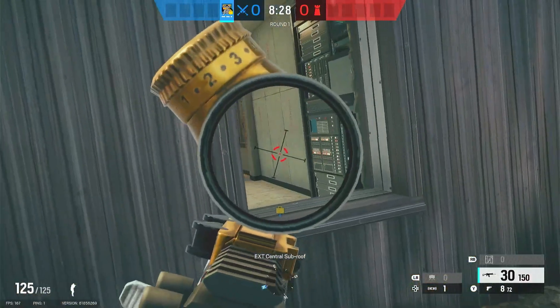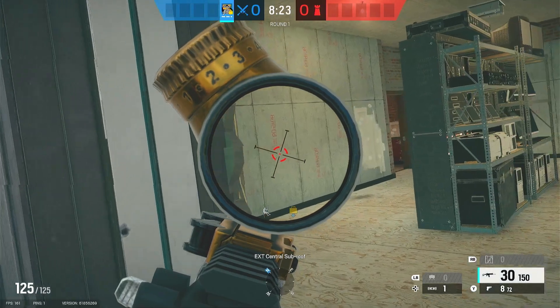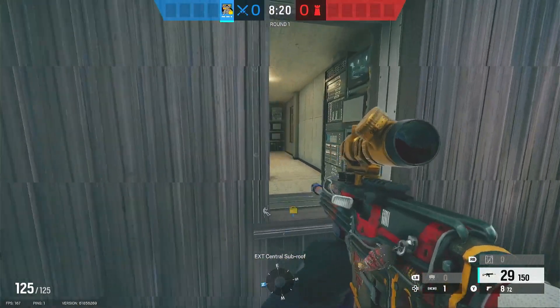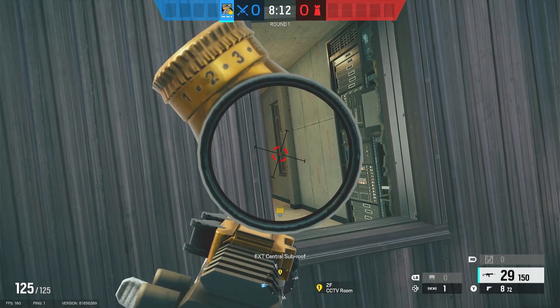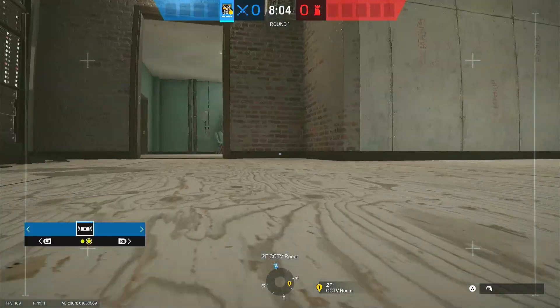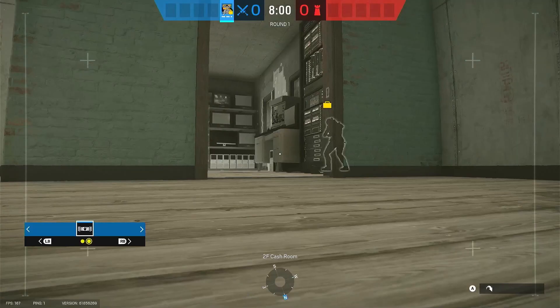Now with Osa you're going to be taking control of the CCTV bomb site. Usually there'll be a rotate right here — you'll be able to safely watch the garage window. You can use your drones to start clearing out cash and check red stairs construction.